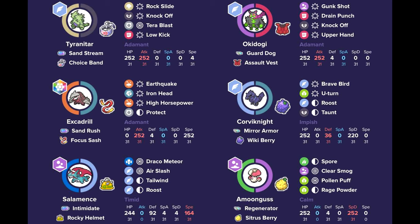We also have the Assault Vest Okidogi. This one scares away Intimidate with the Guard Dog ability, able to dish out a lot of damage. Upper Hand is a new tech that prevents Fake Outs and other priority moves from affecting you for one turn — a really nice trick that can catch opponents off guard.